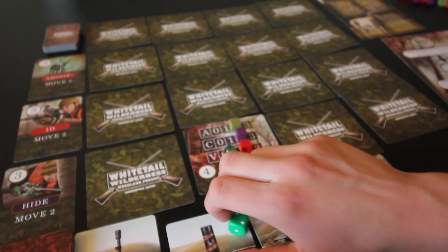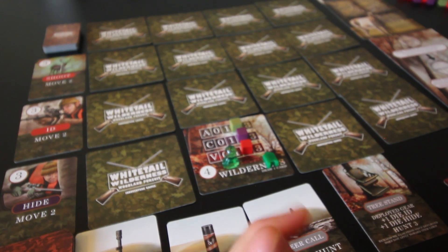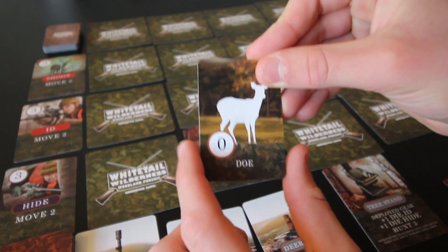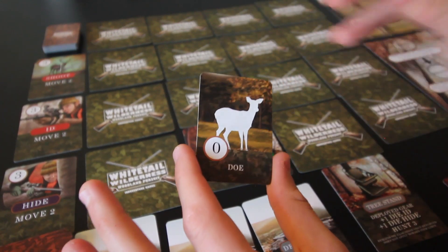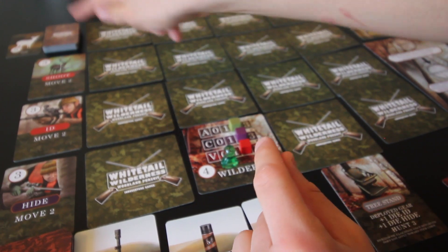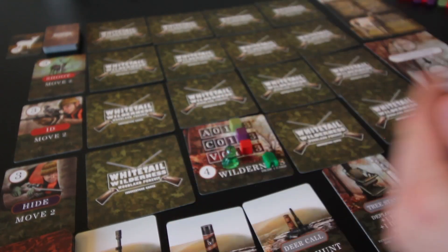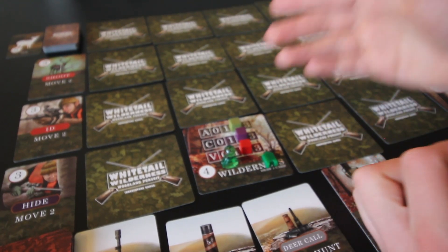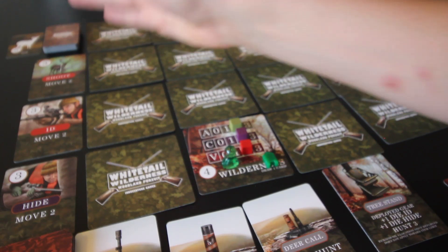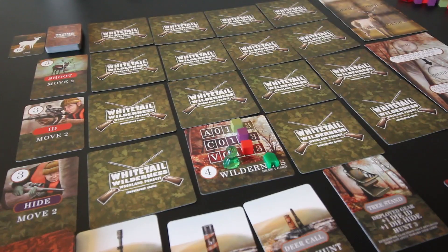We'll take these four dice and roll. We got one success — we need two. That means all the deer run away and the hunt action is over. All the deer cards, face up or face down, get placed in a discard pile by the inactive deer deck. They're gone with no way to encounter them again. Luckily I knew that was a doe, so now I know there are 19 does left in that deck rather than 20.